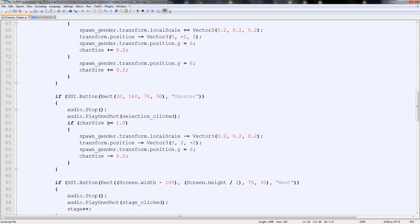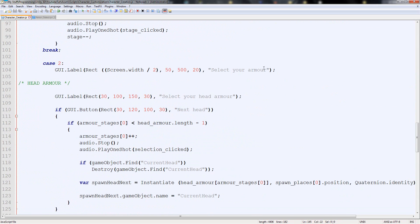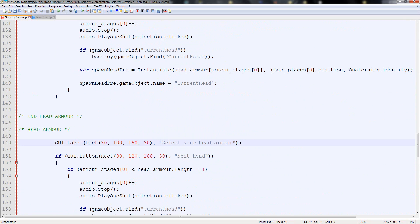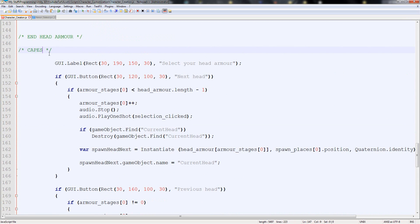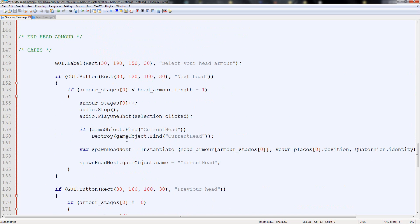Now when we go back to this we can begin spawning the capes. So head armor, end of head armor — we copy it all, paste it all. The last one is 160 down, so if we grab this, 160 down — add a bit more, say around 190. Cape, and end capes — this is just so we can split it all. Capes are right here. Next cape, previous cape, select your cape. And then we need to basically rearrange everything that says armor to the correct one.